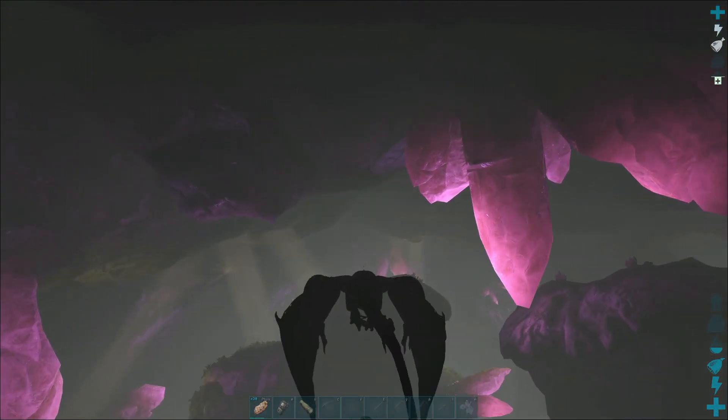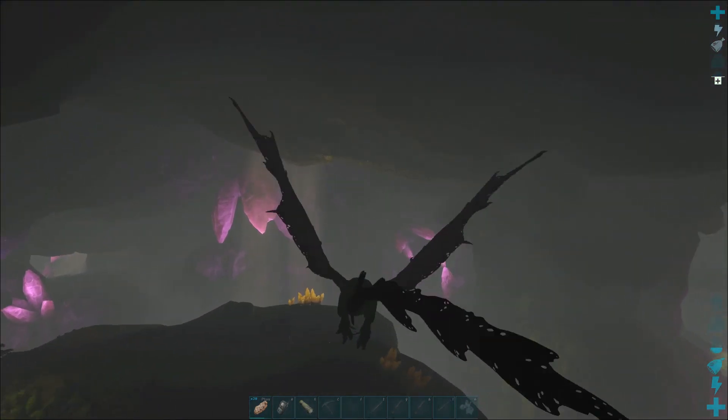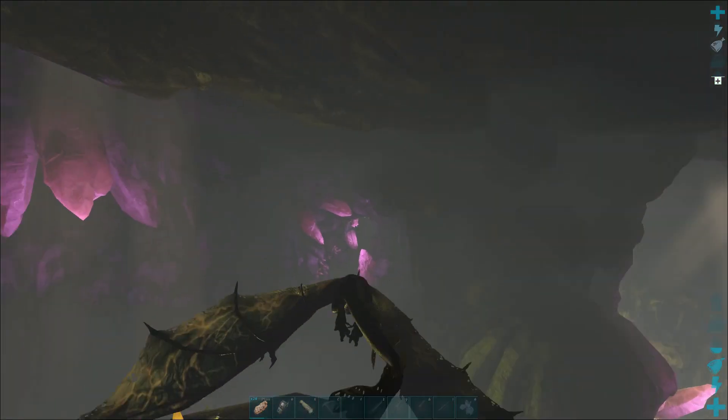Another egg is at the back of the cave on the right, but it's not on one of the rock formations in the lake — it's at the bottom of the wall.